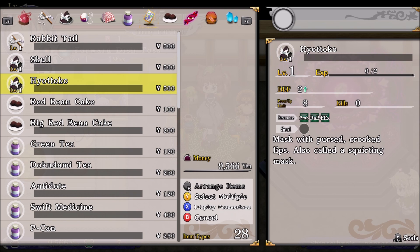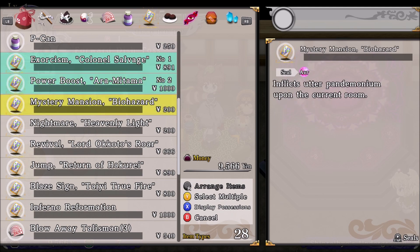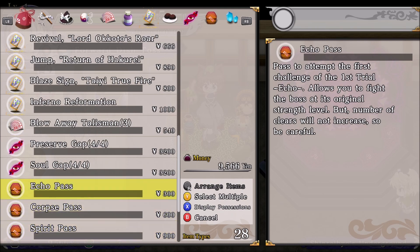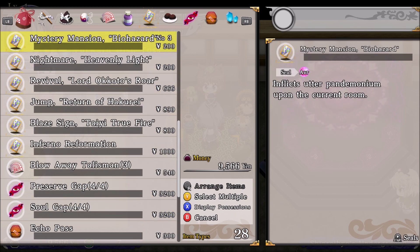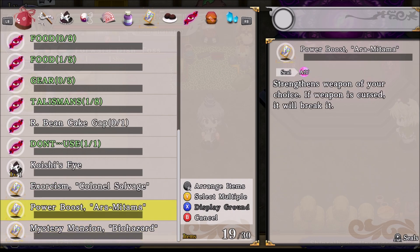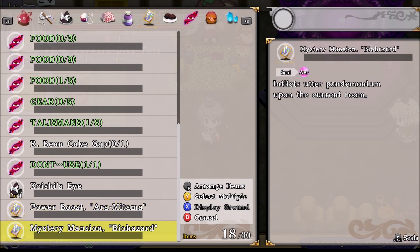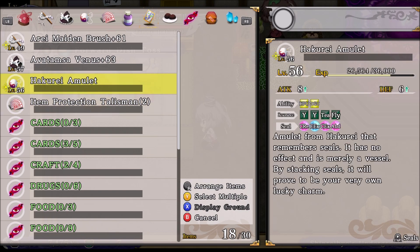If there's anything of note here — mask with pursed crooked lips, also called a squirting mask. No comment. I do actually need some of these. I actually like the biohazard card, so I'm going to buy one of those. Everything else is fine. Preserve gap — I don't really want another one, so I'll buy those. I got that mixed up with a different card — I got it mixed up with the one that actually lets you select an item and give it the blessing. That's what I get for not reading.